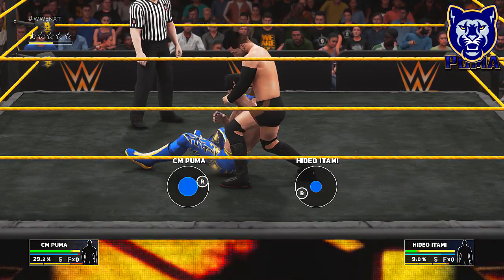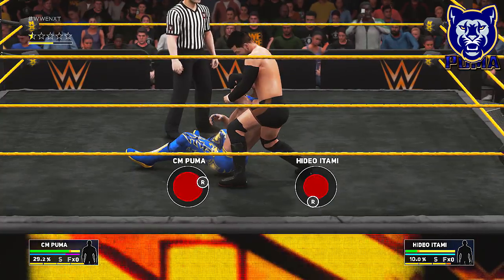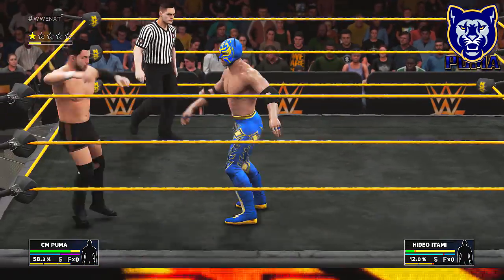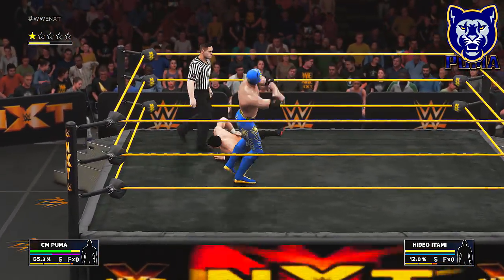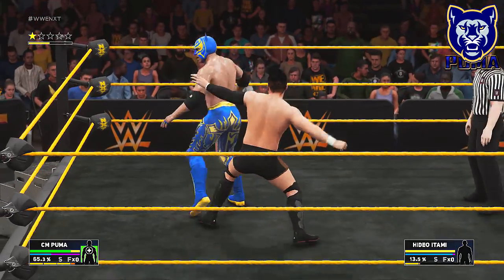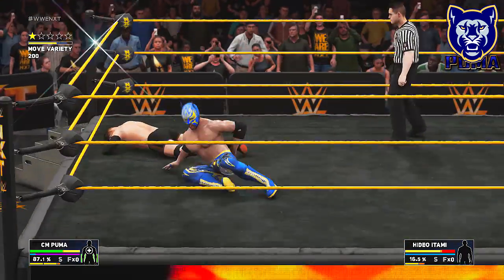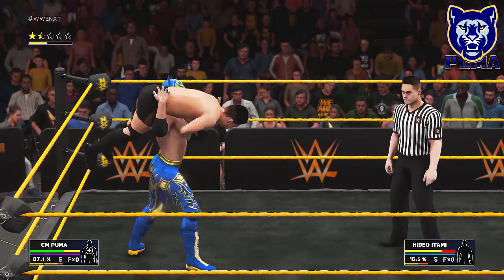One thing I've also noticed playing the game is that the reversal window is much smaller and shorter, but that is what it is — we're gonna have to adjust to that. I should try to find Ray Mysterio's entrance — that'd be awesome. We jump up to the top rope quick, a la Rob Van Dam — swanton bomb to the back of Hideo Itami. Come on man, it's a tough spot to find yourself.